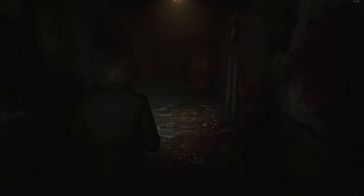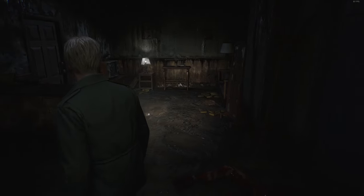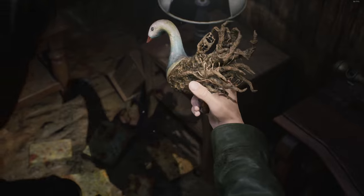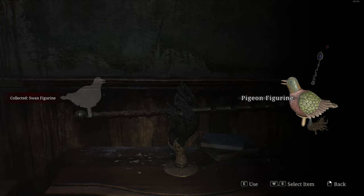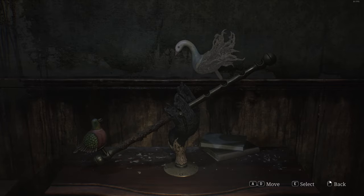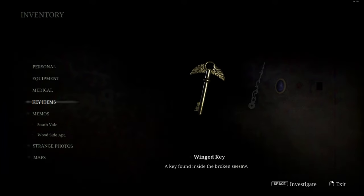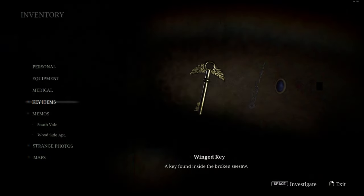We should have everything we need to complete the seesaw. Look at the corruption here now. Let's combine these two items. That's sort of pretty, I suppose. Let's put you there. All right, let's see if we can't balance these things a little bit — I think it goes there, in the middle somewhere. And that gives us a winged key. A key found inside the broken seesaw — how curious.